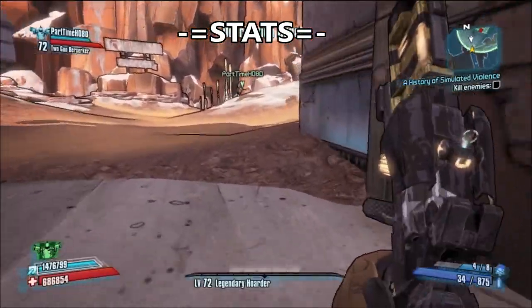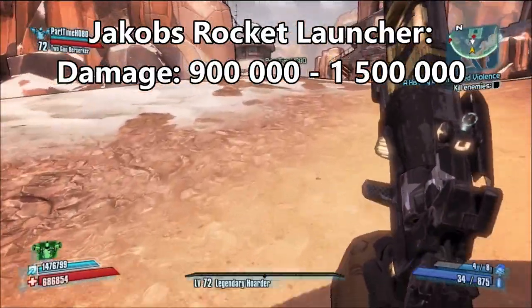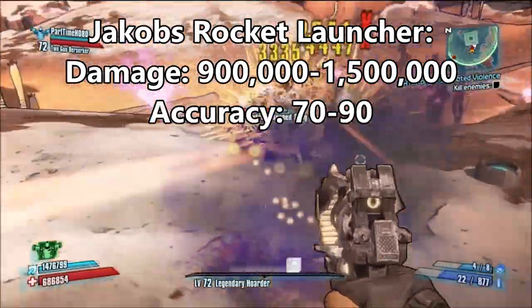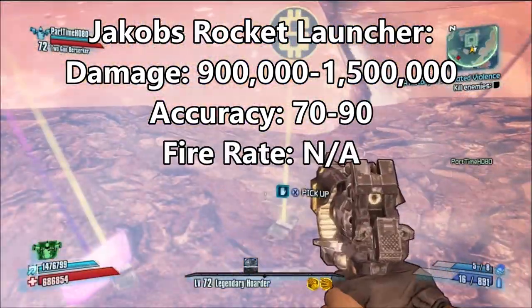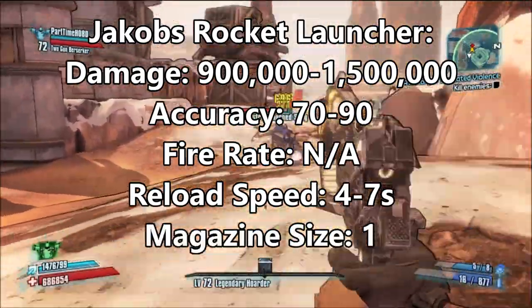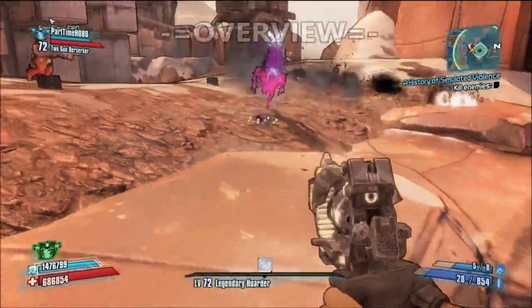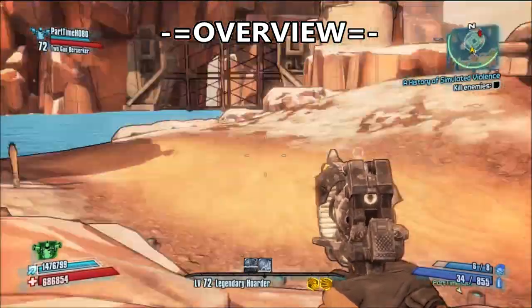So before I get into what this gun would be like, let's go over the statistics. Damage would be anywhere from 900,000 to 1,500,000. Accuracy would be somewhere between 70 and 90. Fire rate is not applicable. Reload speed would be somewhere between 4 and 7 seconds. Magazine size would be 1, and elements, as it's a Jacob's, would be none.